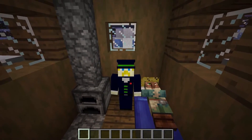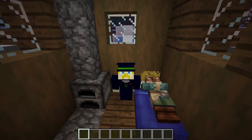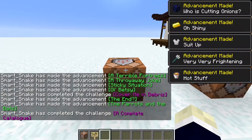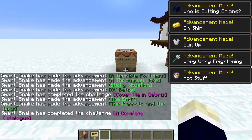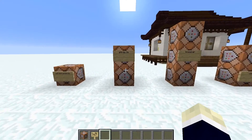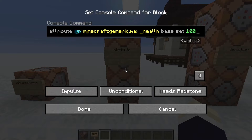The first command is the advancements command. It allows you to add any achievement or take any achievement away from a player, or you can add every single achievement to yourself all at once. There's really not much practical use for it.